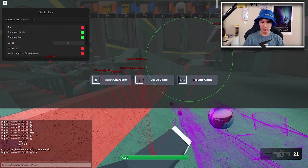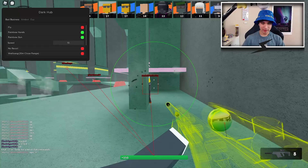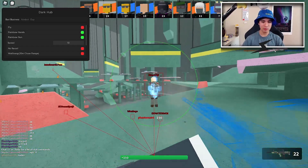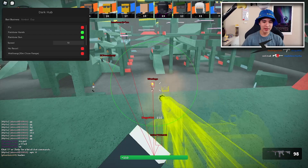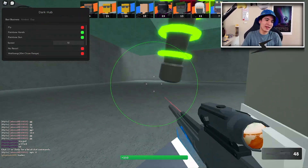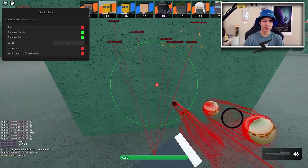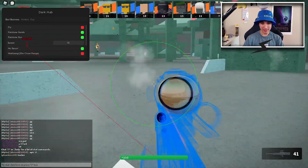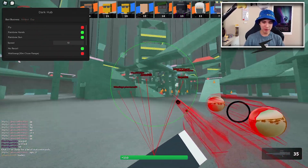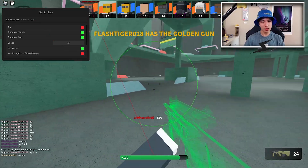Let's move on to speed — that's your walk speed. You can change it and it's pretty overpowered. People are already calling me out. We also have no recoil, which is great — you won't get annoyed by the recoil in this game anymore and you can spray with no problem.